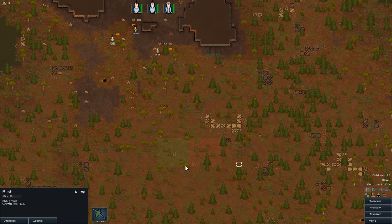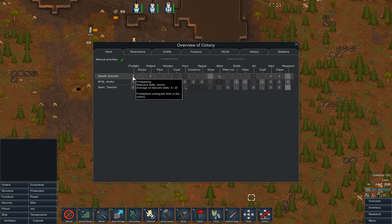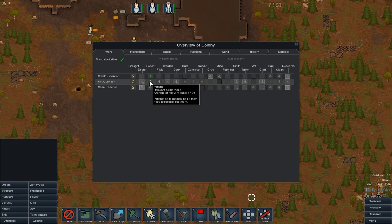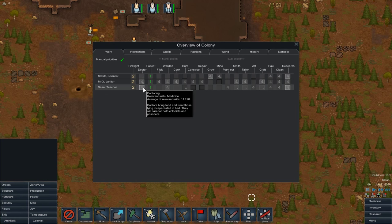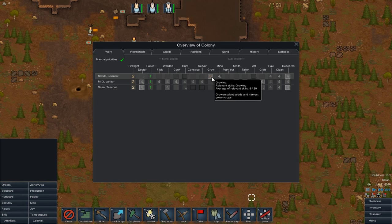Let's get those guys going on the hauling. Here we have our priority setup — this is where we can dictate what they're going to do. I like to have firefighting up nice and high, patient up even higher. This ensures they'll always go and fight fires unless they're injured, in which case they'll go and get themselves treated. Doctor-wise, Sean is actually the better doctor right now. But DJ, with his high passion for doctoring, might be better in the long run. Stu B is pretty obvious — Stu is going to be growing things. Growing on three, researching on three.